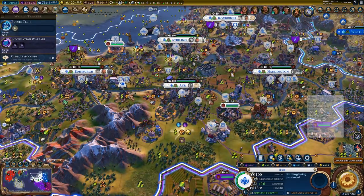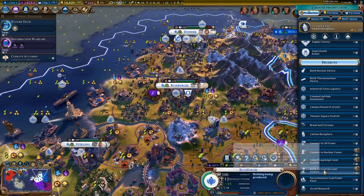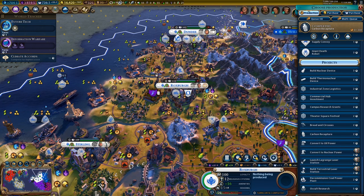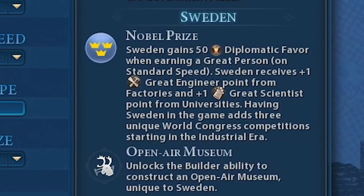There are a couple of other civs I want to give shout-outs to. For Sweden, you can probably use the Hermetic Order to help you get a diplomatic victory because Sweden already gets bonus science and engineer points from universities and factories. The key bit for getting a diplomatic victory with Sweden and the Hermetic Order is that great people recruited give 50 diplomatic favour, which is a big part of getting a diplomatic victory.